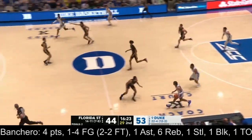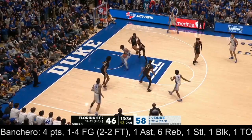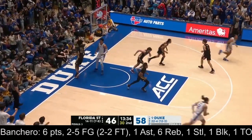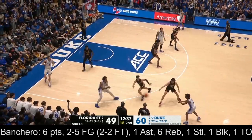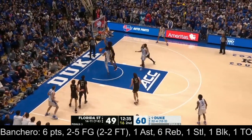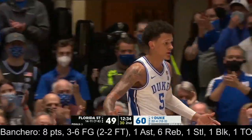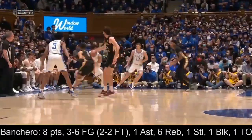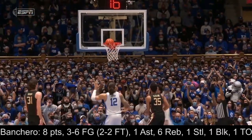Vankero the takeaway. Roach picks up his dribble, hands one inside to Vankero. He does all the work before the ball gets in there. Vankero — the reverse! Plus the foul! You don't want Vankero to see a free lane, and so he's late on the rotation.